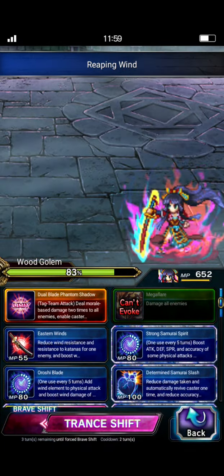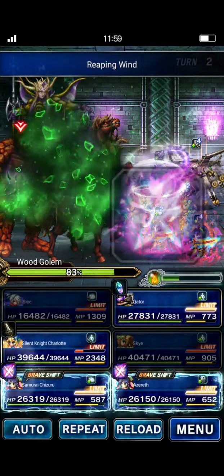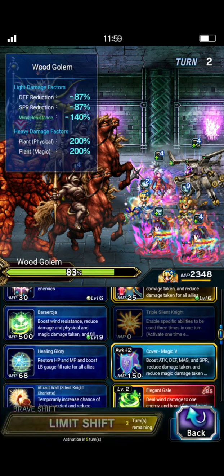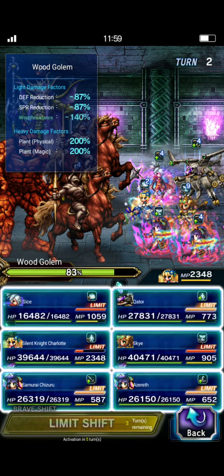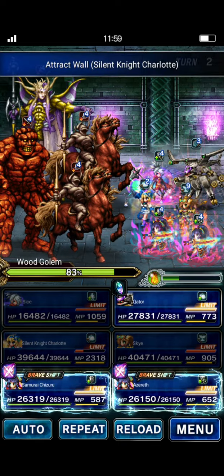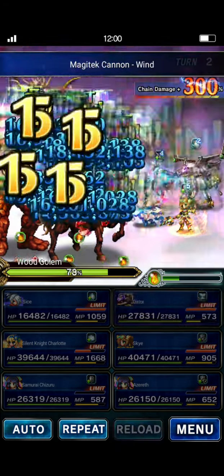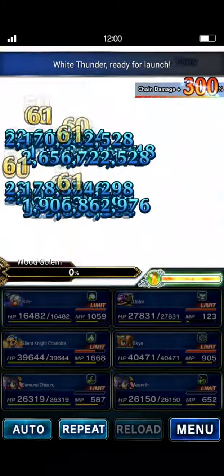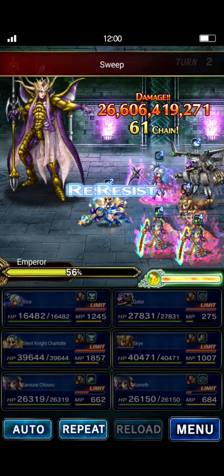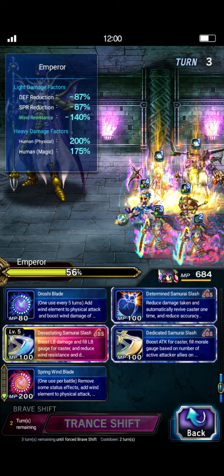Cater is going to do double Magitek Cannon Wind and then White Thunder to prepare for his SLB next turn. The Chizurus are going to shift and do their LBs. Now, they don't have any kind of LB buff so it's not going to kill Emperor — but that's fine. It's going to kill the golem, and that's all you really need here. We'll have Charlotte do Bar Erocia just to make sure we're covered there.